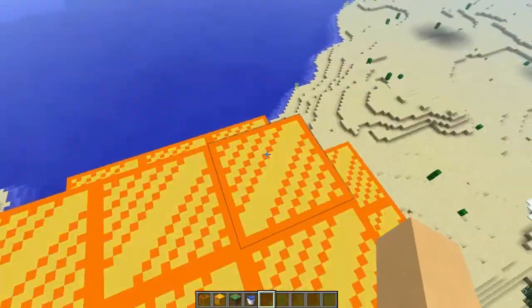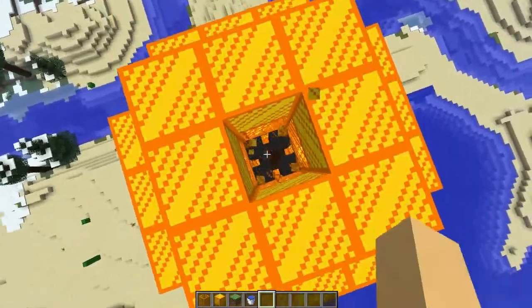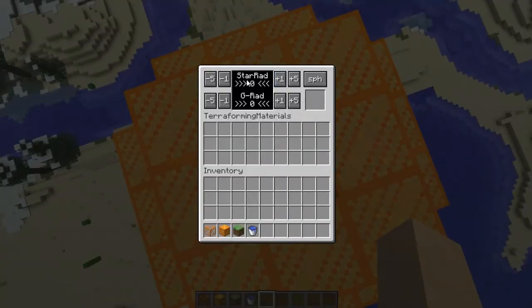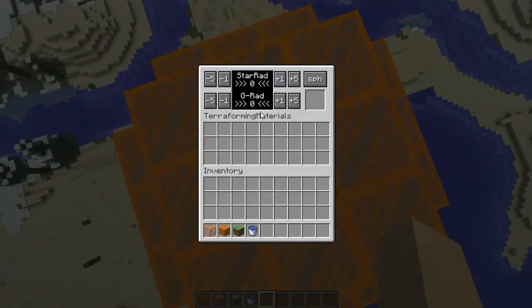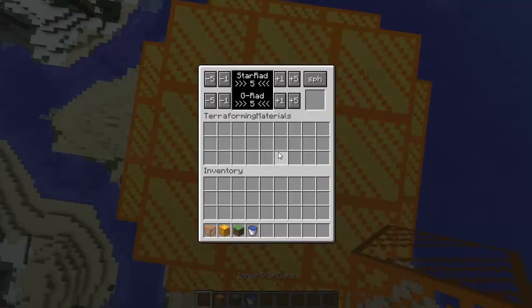It is now taking shape as a planet but there is no gravity yet. What we're going to need to do is break these two blocks here and go into this — this is our star radius and our gravity radius. We're going to put that as five and that as five, and then patch this back up.